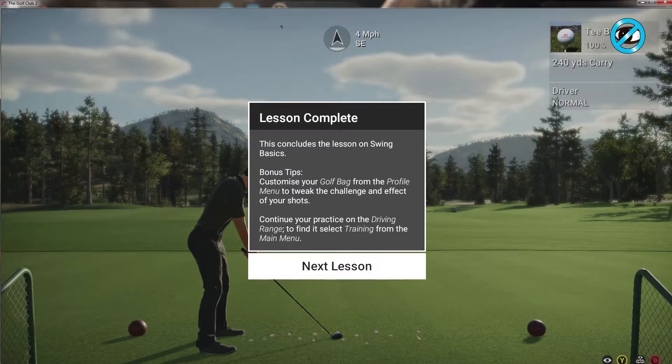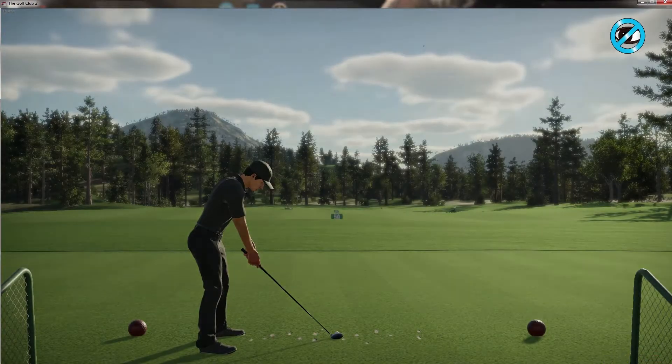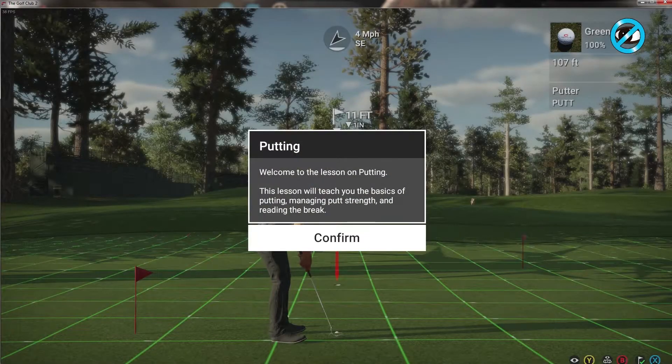If you'd like more challenge or distance from your shots, try changing your clubs in the profile menu and be sure to test out your equipment first on the driving range. If you are looking for more advanced shot techniques, check out the other lessons in the training menu. I'm going to check out some of these trainings before I jump into competition. They added a level of realism where they want you to go test out clubs when you get new ones, to see how they actually hit so you know what to expect on the course - a very high sense of realism in this game as a golf simulator.